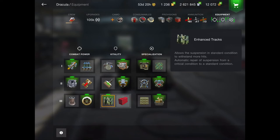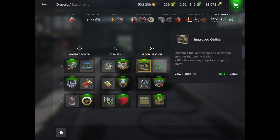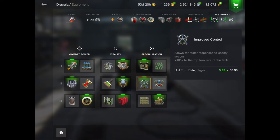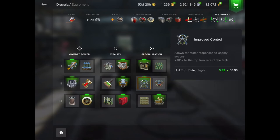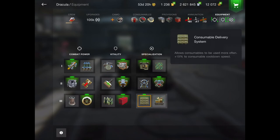Its tracks are already weak so they're not going to withstand anything, even with enhanced tracks. I use improved optics because we're not going to be sitting at the back camping — we need that improved view range to be able to spot. I use engine accelerator because it's already really fast — why not make it a bit faster? I just use high-end consumables; it doesn't really matter.